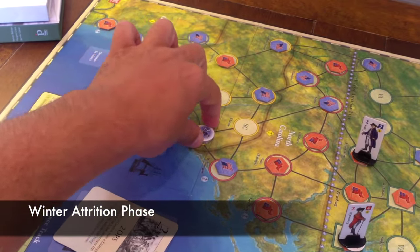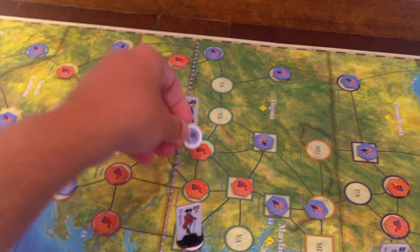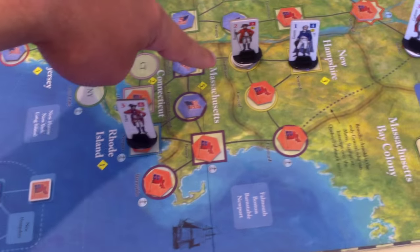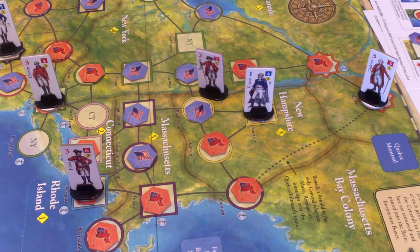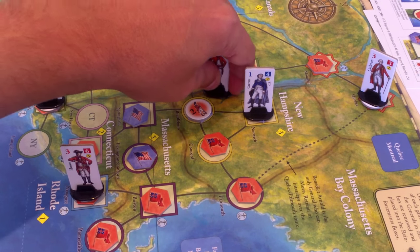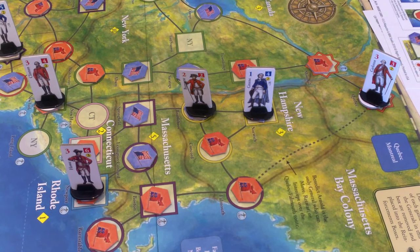That's the end of the strategy phase. Now for winter attrition. Start down here - Arnold loses half his forces. Gates has three; half of three rounds down to one, so it goes to two. Having armies of size three is better than having armies of size four if you're not actually fighting with them. Cornwallis is in a wintering area. Washington's wintering. Clinton's wintering. Burgoyne is not wintering, so he's going to lose half - half of four is two. This is because they're out in areas not equipped to winter formations of troops. Green is just a general by himself. That is the winter attrition phase.